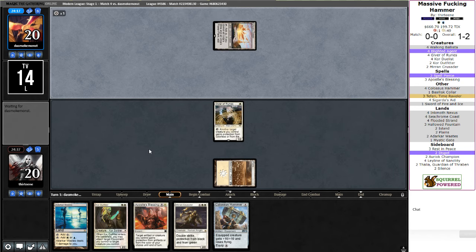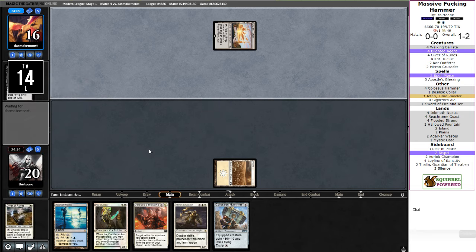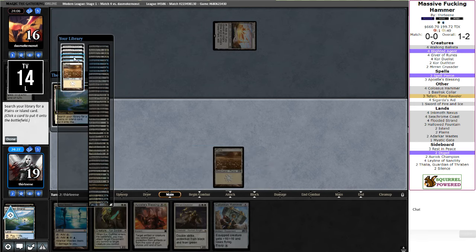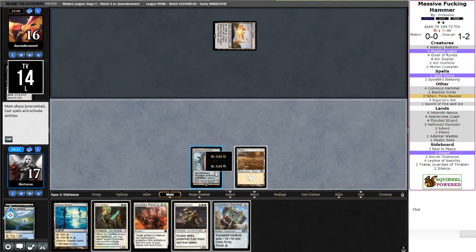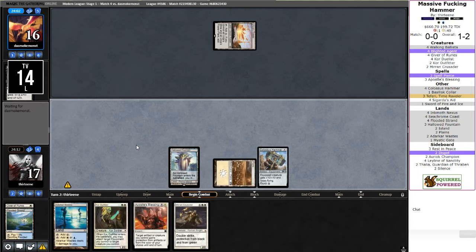It's Tron, so we actually do have a possibility of killing our opponent here — unless it's E-Tron. That's fun. So this is going to be a Colossus Hammer, and then the following turn is Core Outfitter, attach itself, then Apostle's Blessing for pro-colorless, and hopefully just kill them. With it being E-Tron, I think I do actually want to get a Hallowed Fountain just so I have both whites for my Core Outfitter. I messed up — I should have done that. Tapped at their instep. Now we have our third mana, which means we can use Core Outfitter to protect it from Dismember.